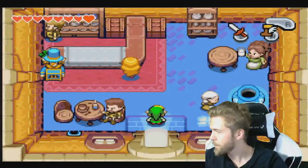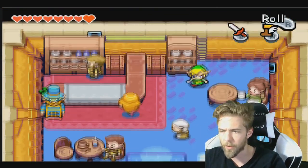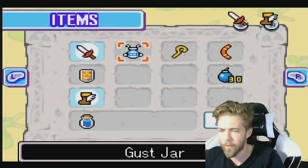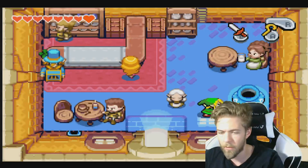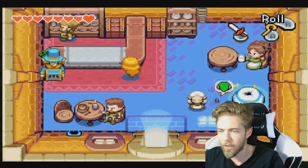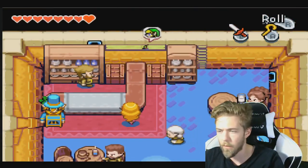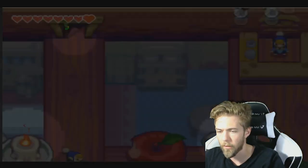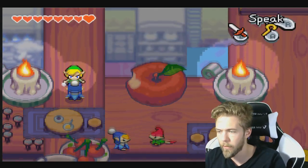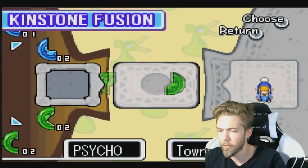Alright, next is this — push this, flip that. Being small, go through here and speak to the Minish. Oh! You want to fuse a kinstone? Yes, I would like to! There we go!